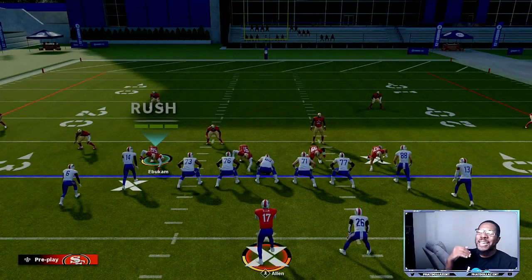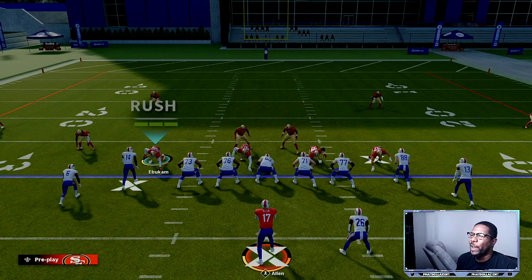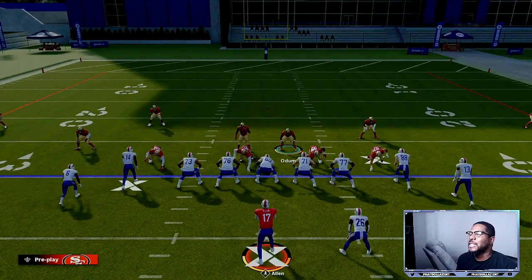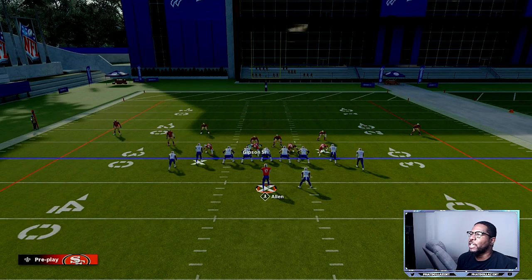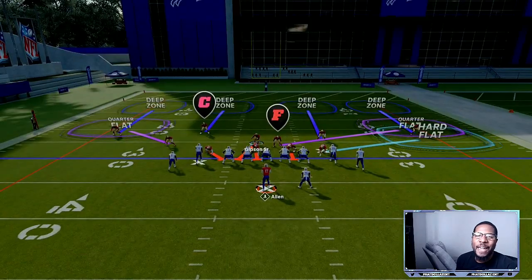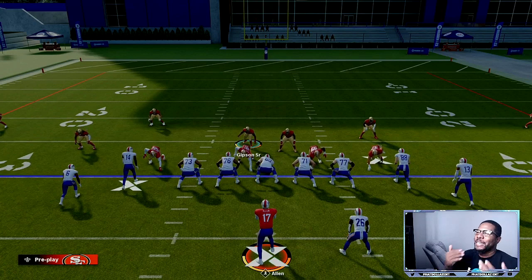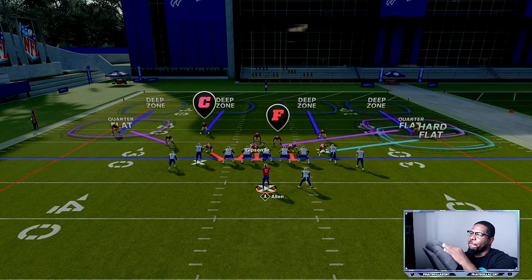We'll go over popular offensive formations you might see online. First thing I like to do: pinch my linebackers — right D-pad to the right, then down on the left stick to bring them down a couple steps. Then I'll take B, put him into a flat, and blitz my user. You want at least four people rushing — three rushers plus your blitzing user.